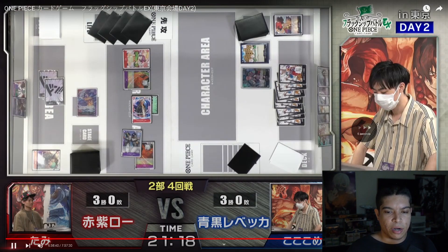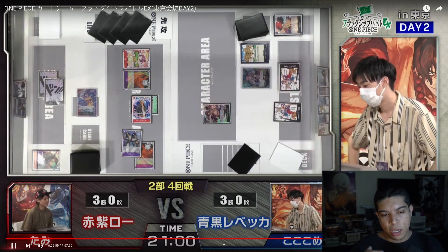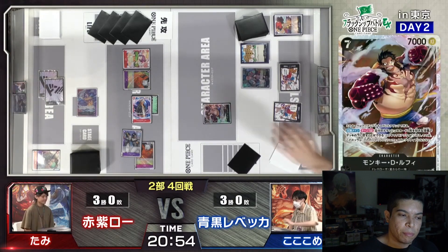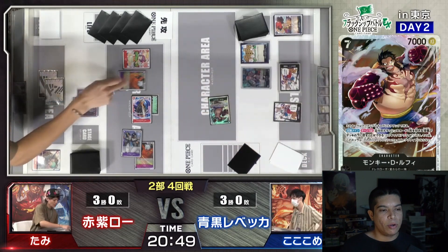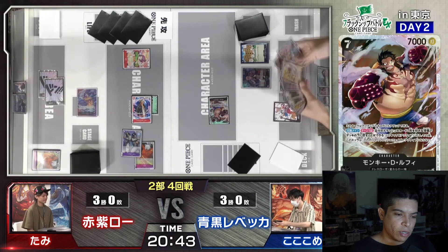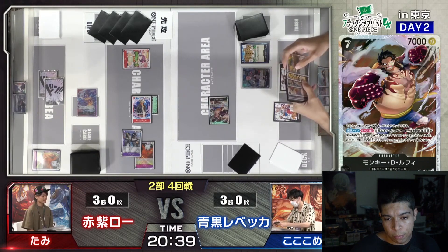Fast-forwarding a bit. Here's what Rebecca does: he opts to go with a Luffy, probably to try to clear board. He swings at the Beppo because that ramps Don — good choice. He goes for the Luffy ability to try to get another 5K body off Law's board, which is probably his only play.